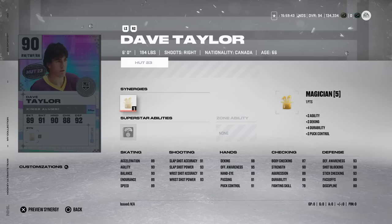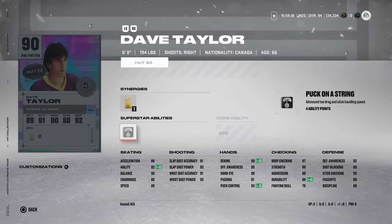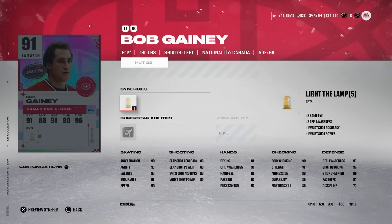Dave Taylor gets a 90 overall - I remember he had a really usable card at one point in a previous NHL game. He's got Magician and Puck on a String, but Puck on a String isn't worth it. 89 speed and acceleration, mid-90s shooting, mid-90s hand stats, only 80 on the draws so he's a pure winger. A lot of these are just recognition cards, not really ones you'd want to get to improve your team.